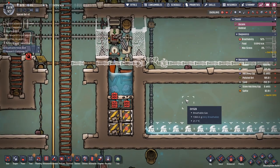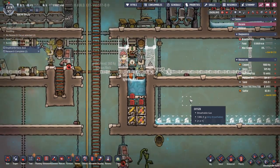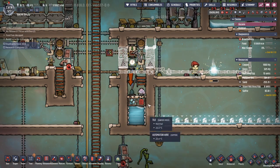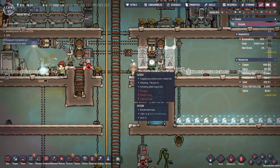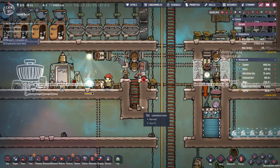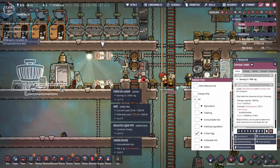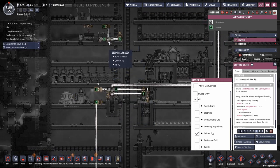If we have this, we actually have an automated critter kill room that will take basically anything from any of the planets. There we go. One survived but the other one turned into meat — look at that! The meat goes here, drops in, and gets picked up. We don't have the conveyor loader here yet — okay, we need one more.